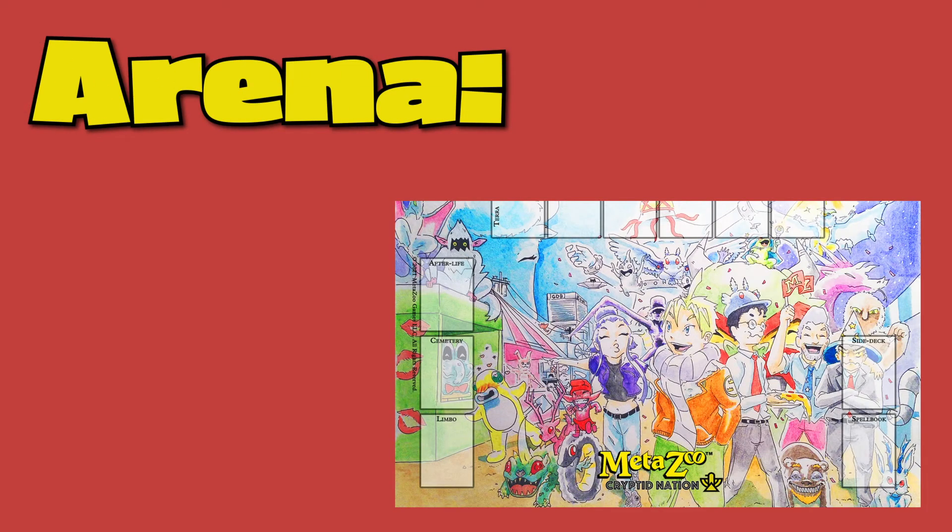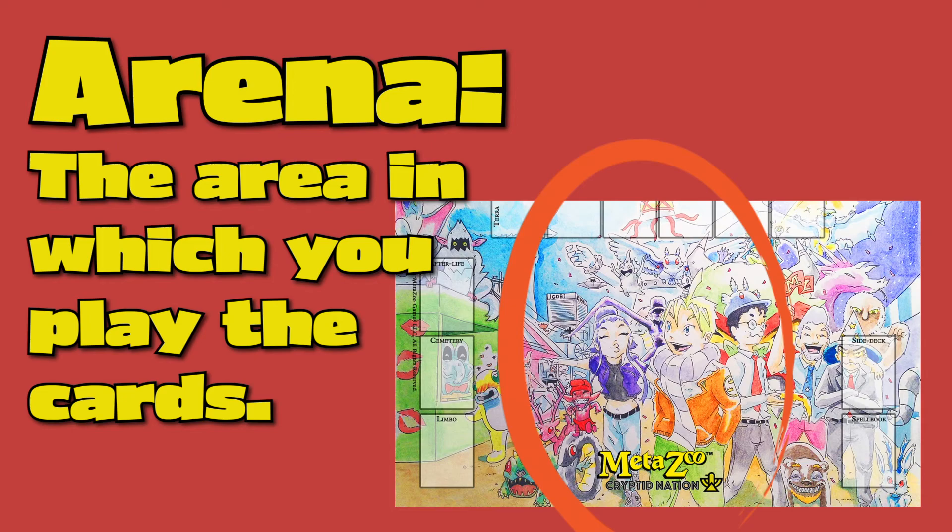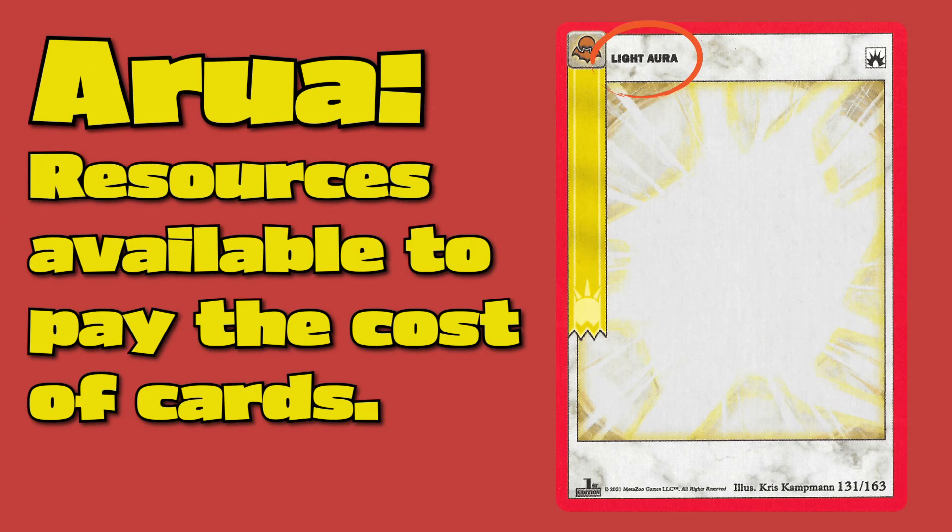The arena is pretty much the area in which you play the cards — whether it be an aura, an artifact, a spell, or a beastie — the area in which you play is going to be called the arena. The aura is what gives you the ability to play other cards. It's going to be the resources to pay the cost of the cards that you are using.